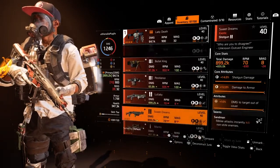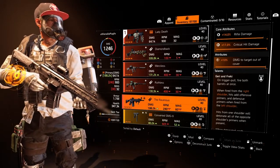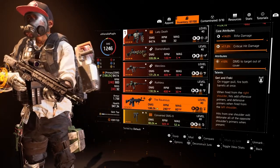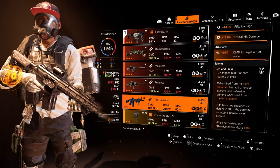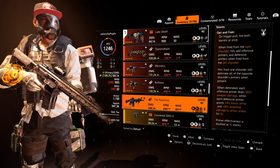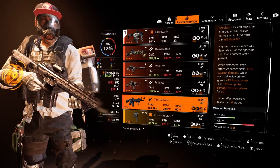For me personally the Eagle Bearer is a no-go when using this build. The last gun that I use with this build is going to be the Ravenous. The Ravenous is a really great gun because of its versatility — when played right you can have a lot of survivability as well as a lot of damage. The core attributes are 14% rifle damage, 17,000 critical hit damage, and 10% damage to targets out of cover for the lower attribute. The talent is Gary and Frankie — on trigger pull, fire both barrels at once. When fired from the right shoulder, hits add offensive primers; from the left shoulder, hits add defensive primers. Firing from one shoulder detonates all of the opposite shoulder's primers when present.